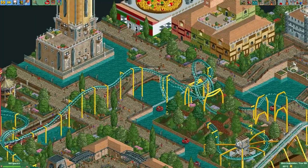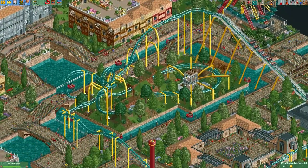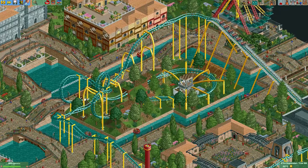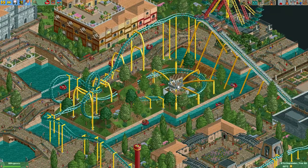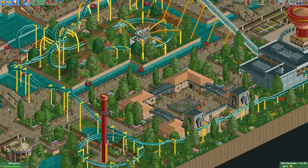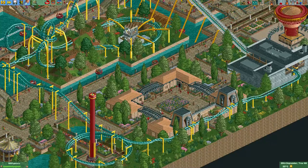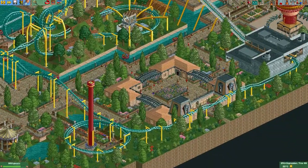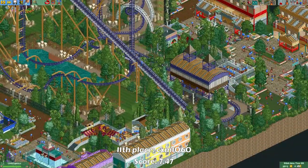Here we can see the laydown coaster drop into a cobra roll which actually passes through a loop that the coaster goes through at a later point. The support structure for this helix looks epic. The second half of the layout looks a little boring — it's mostly just a straight track with a few hills and one more inversion — so compared to the first half, the second half probably could have been spiced up a little bit.